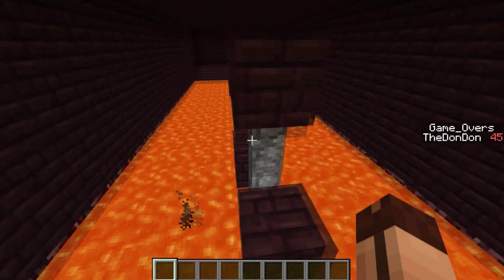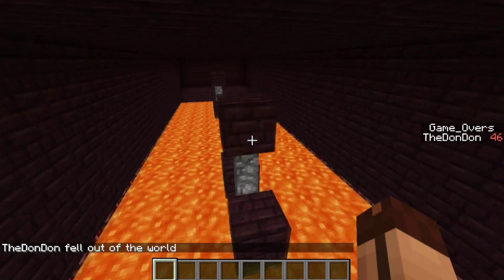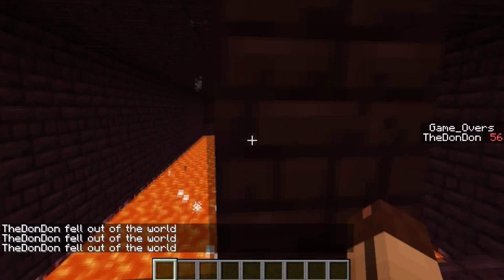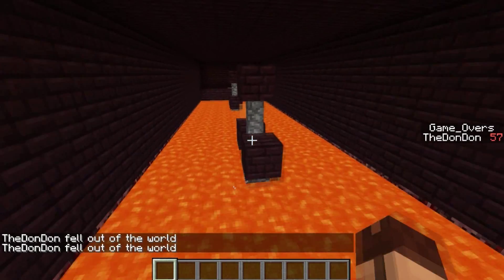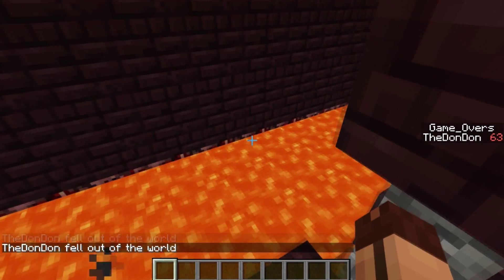We'll make it to this jump here, then we'll have to do like a corner jump around there and make it onto this platform. So this room is definitely beatable — it looks like probably one of the easier ones. I'm just going to go ahead and stay in creative mode now, so when I move on to the next room I won't have to switch game modes anymore.